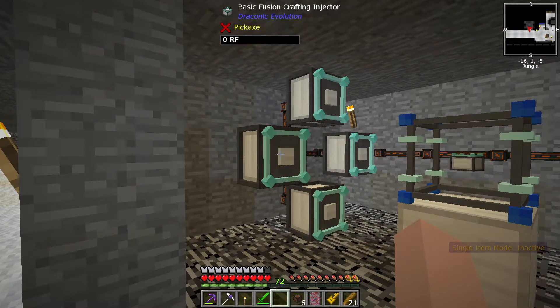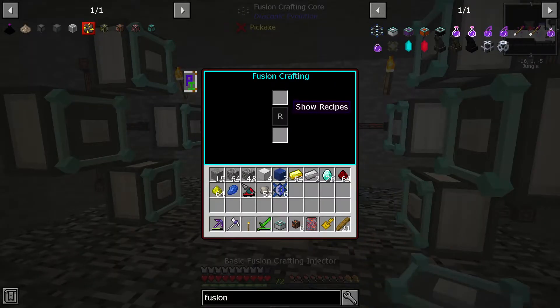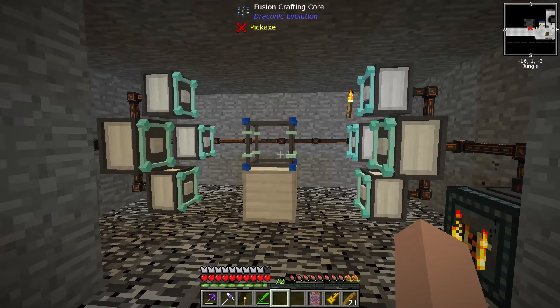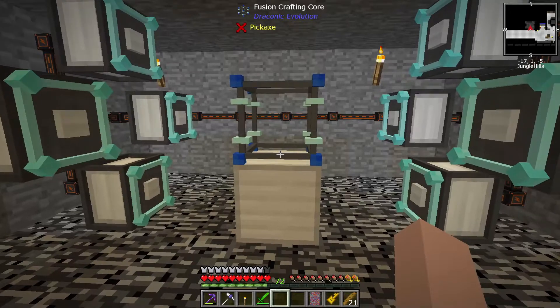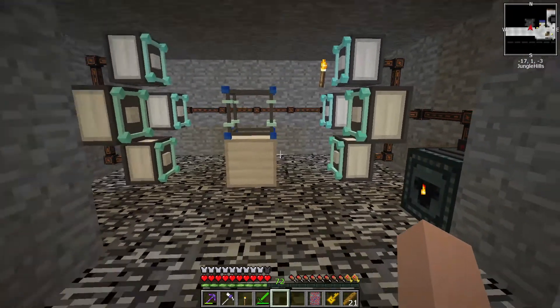These say zero RF, but that's because they have to build power while they're actually making a thing. I can't do the basic fusion crafting thing... actually, I can do basic. I cannot turn it into the Wyvern one yet because I don't have Nether Stars, but that means this basic setup is completed.